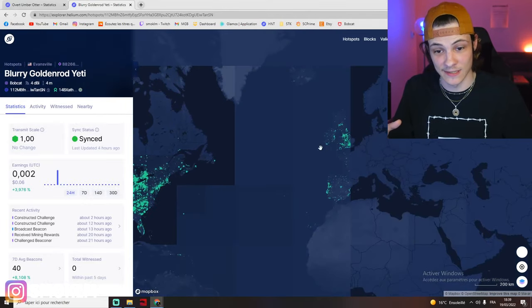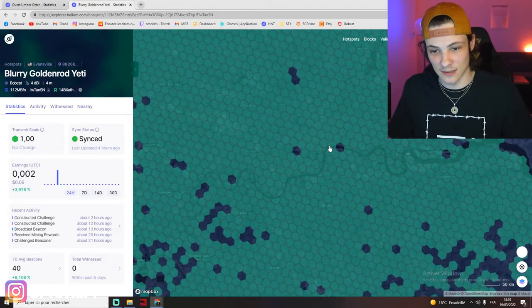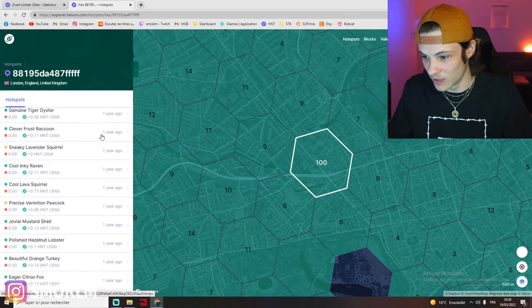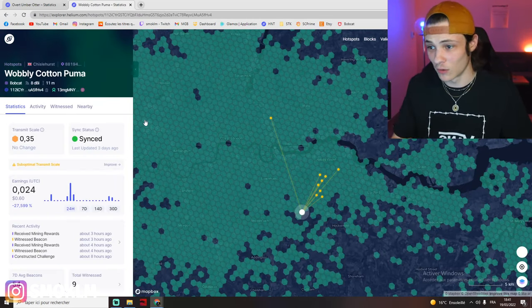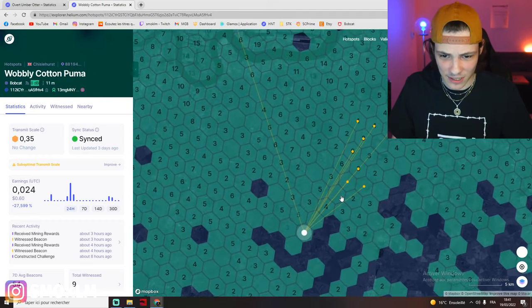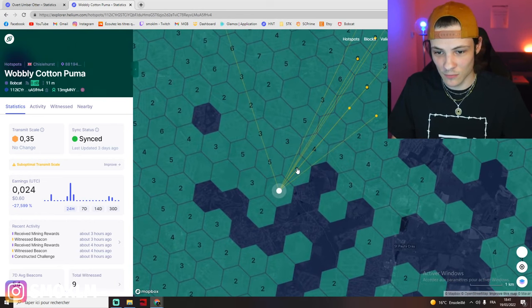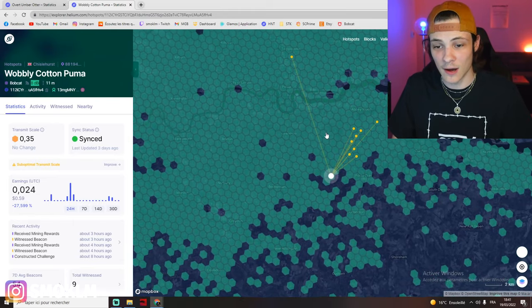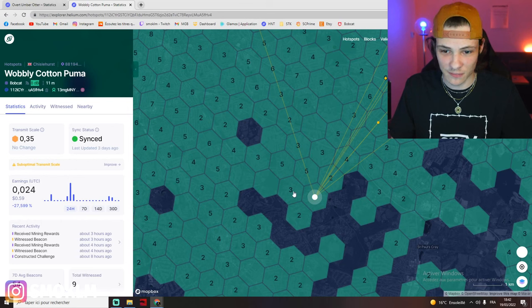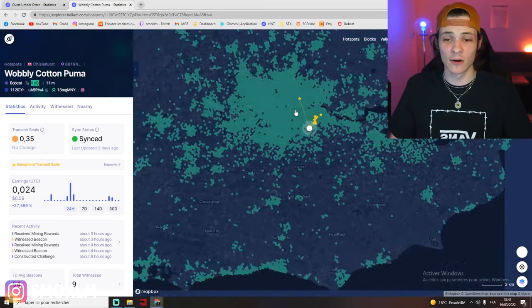Now let's fly over to London, because London is a hot spot for hot spots. London is literally crazy — 100 miners in one hex. This is the perfect example of what you do not want to do. 'Wobbly Cotton Puma' is using an 8 dBi in a place that's super overcrowded with miners. All the witnesses are going only in a little cone, which means this is probably a directional antenna. This miner would be way better off running a 4.5 or 5.8 omnidirectional antenna to get all the witnesses around him. He's overshooting, and his signal is in a cone instead of a donut shape.